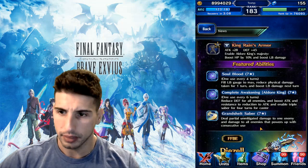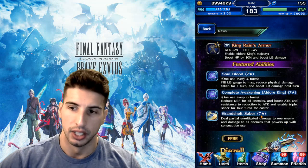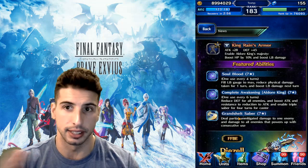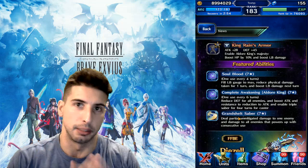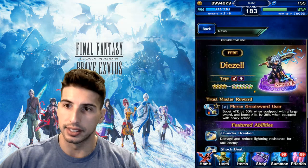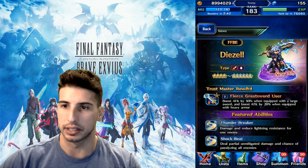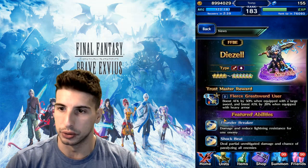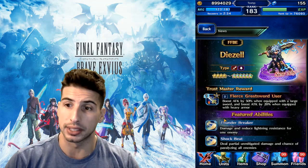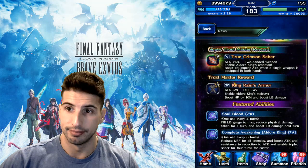Featured abilities: Soul Blood — every four turns, fill LB gauge to max, reduce physical damage taken for one turn, and boost LB damage next turn. Complete Awakening: Aldor King — every six turns, reduce defense for all enemies, boost attack, resistance to attack reduction, and enables Triple Saber for four turns — really strong. Grandchild Saber deals partial and mitigated damage to one enemy plus all enemies, powers up with consecutive uses — basically a chaining move. His 4-to-6-star sprite looks really nice. Trust Master: Fierce Great Sword User — boost attack 50% when equipped with a large sword, boost attack 20% when equipped with heavy armor — 70% attack total.